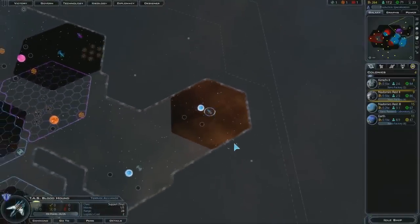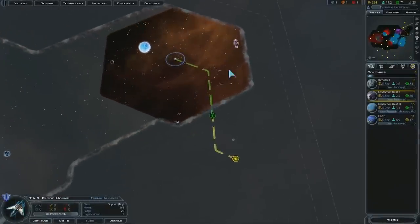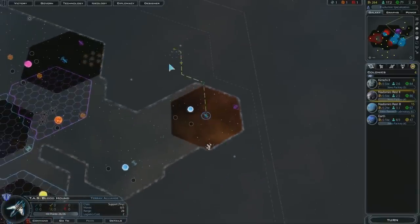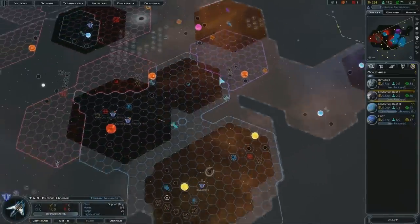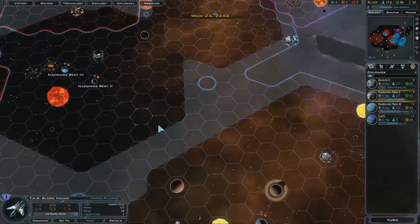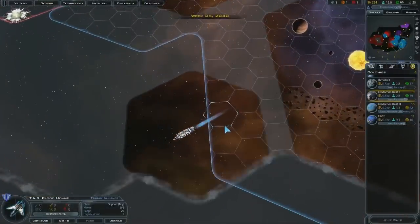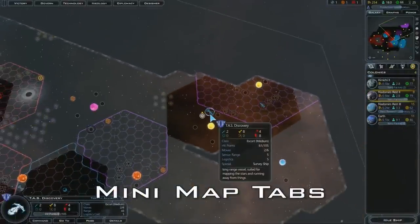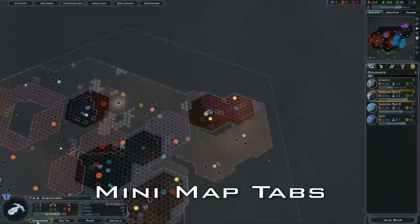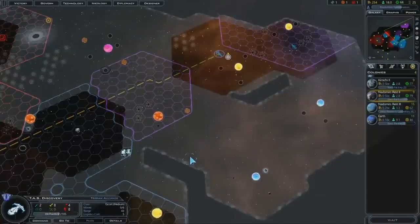There's a Yor scout ship and some pirate fleets nearby. We're going to go back this way. I'll command my survey ship to auto-survey — I just tell him to 'go survey' and he'll go places and do things on his own without me having to manage him.